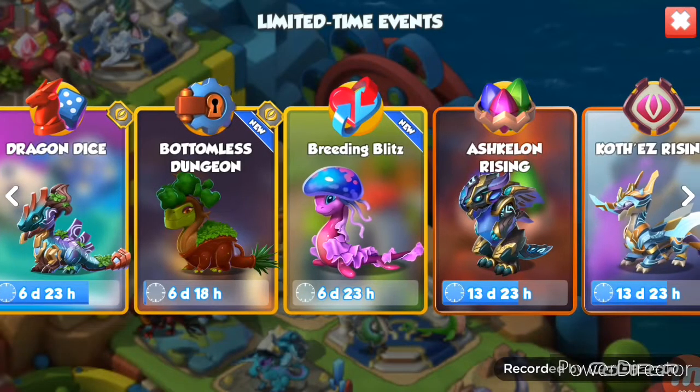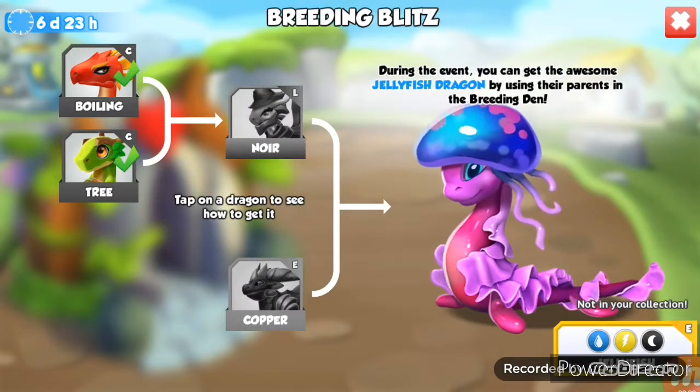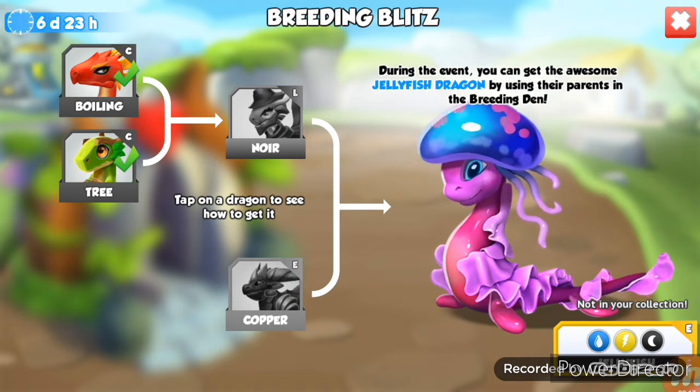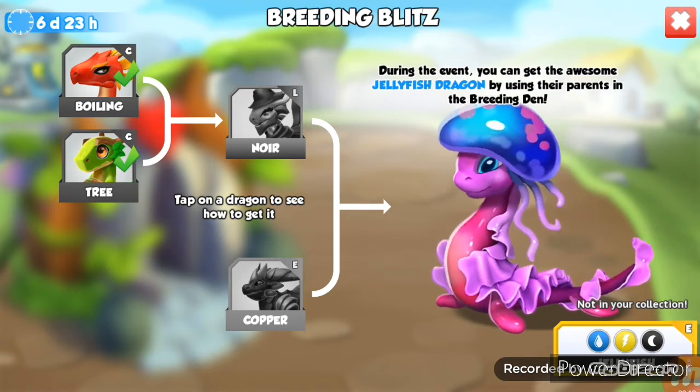Welcome back to the TML Swift channel. We have the last event of the ancient tricking event, and this event is the breeding glitch for the jellyfish dragon. Basically in this event, we have to first build the new dragon of the month, which is the nara dragon, and the combination given is boiling and tree.